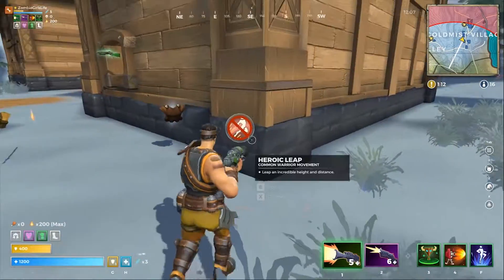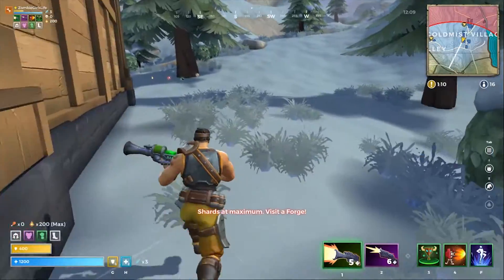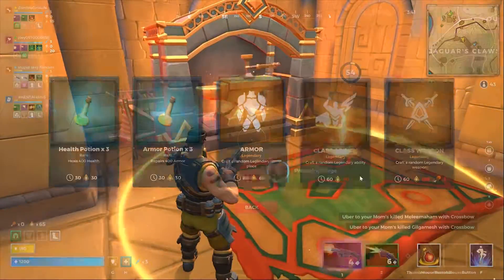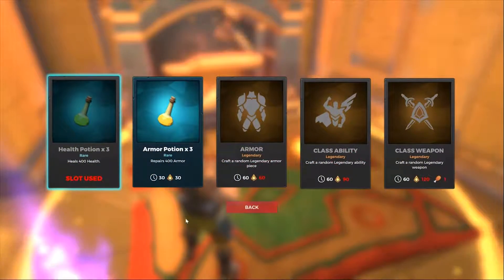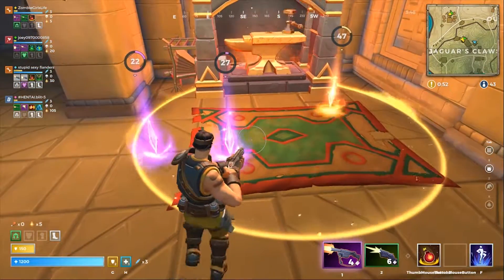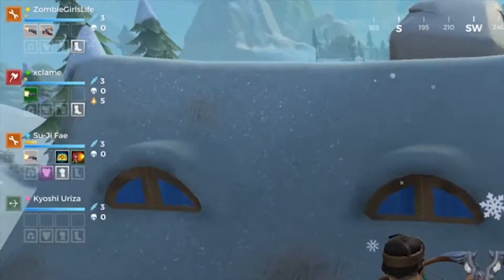Enemies will drop shards when killed if they have any. You can only carry a max of 200 shards, but if you're at the forge you can craft multiple items and run off to disenchant more. Also, you don't have to stay in the circle by the forge — your item will be locked for you for a few seconds after it's crafted before anyone else can pick it up.